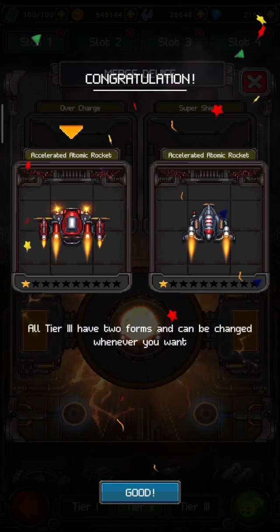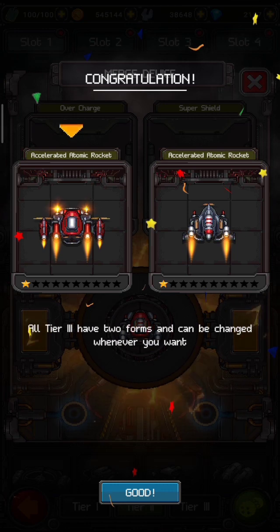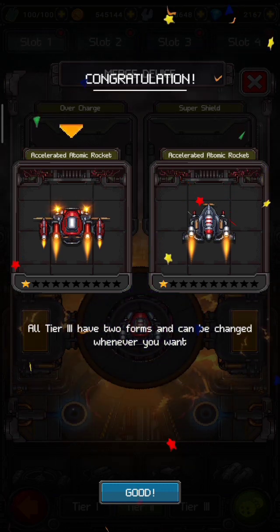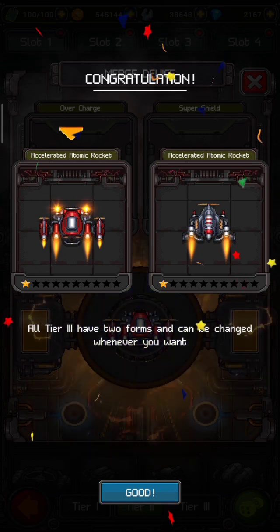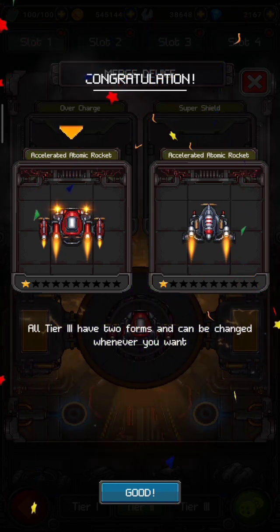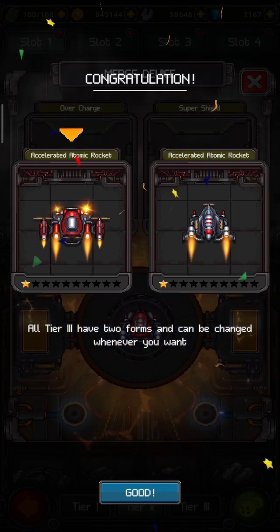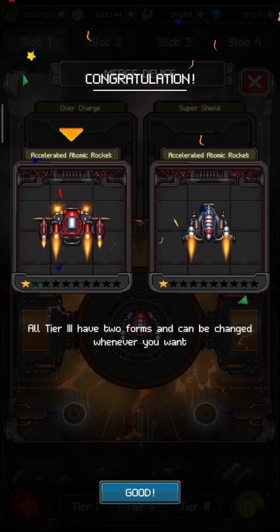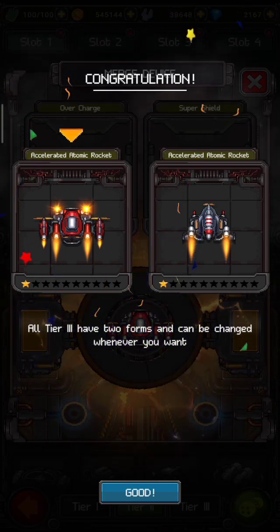Congratulations! All tier 3 items have two forms and can be chained whenever you want. All tier 3 aircraft, wingmen, and devices have two forms. Here you can see accelerated atomic rocket first form, and the second one is accelerated atomic rocket second form.